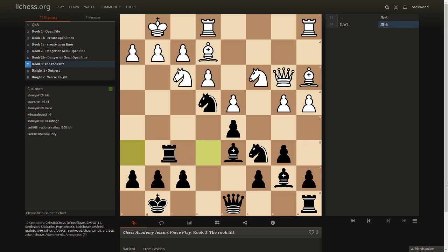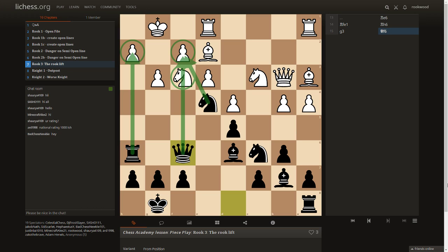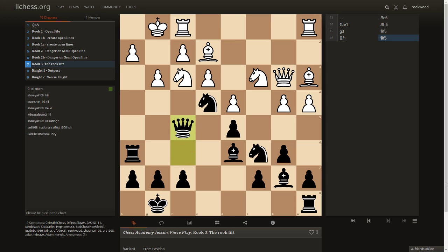Rook f1, rook h6 — now we've found our target on h7. We have a threat of bishop h7, queen h5. G3 was played, queen f6. Now we have a threat of knight takes, knight takes f7, and then rook takes because there's a pin on the knight. We wanted to take on f2 and then h2 because of the pin on the knight. Rook f1 was played to protect and prevent the threat; queen f5 was played.